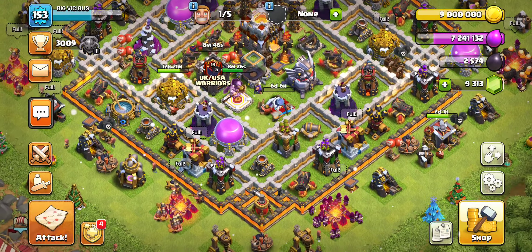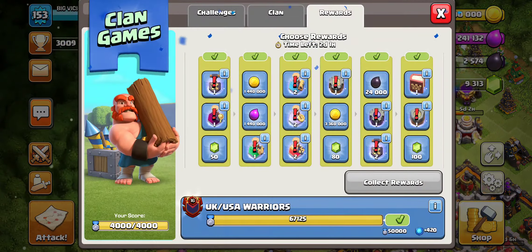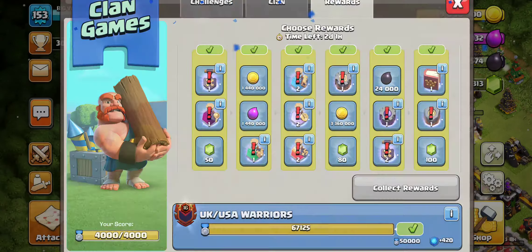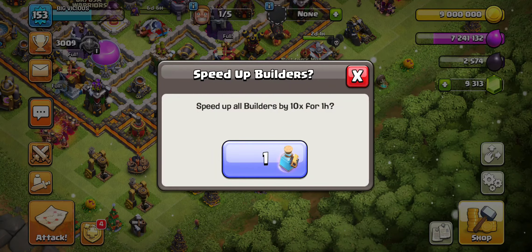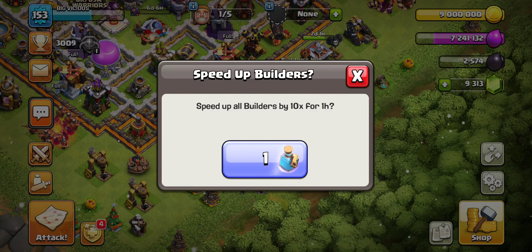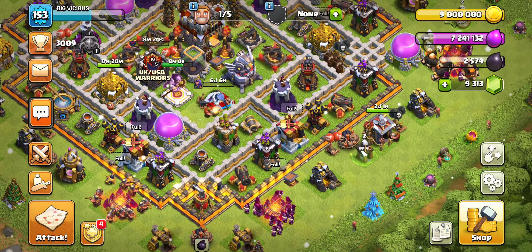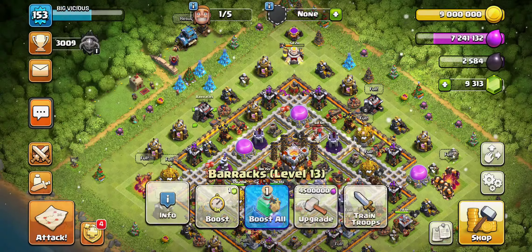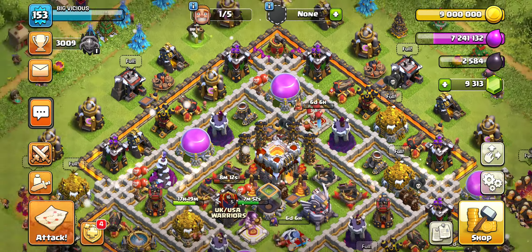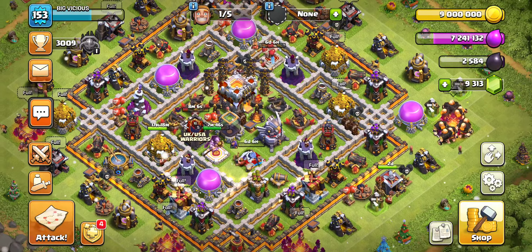Let's upgrade some more walls and let's boost a builder, because I kind of want these builder potions in the third column from the clan game. Boosting builders — essentially it's 10x for one hour, which translates to a plus nine hours for all the builders. It's basically just taking nine hours off the clock over a one-hour time period. Not the greatest thing ever, but not bad at all — nine hours, like a sleeping time, within one hour. We're boosting four builders now.